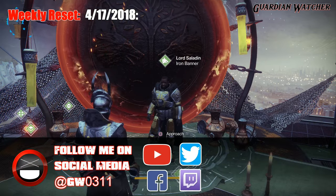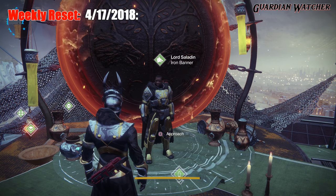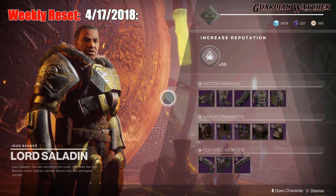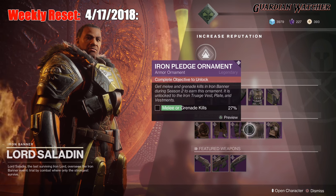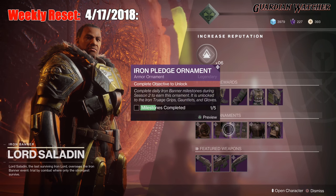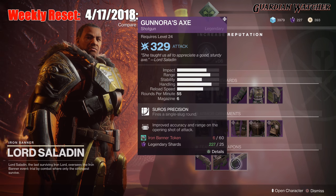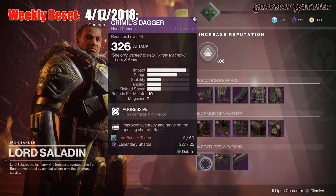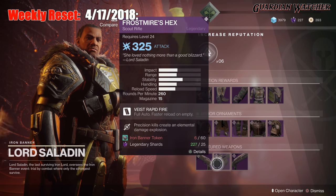For those who may or may not know, Iron Banner from now on, as of this day, will be 6v6. We're going to check out what gear Lord Saladin actually has. He has normal Faction Rewards gear as well as the Ornaments, and you can press Preview to find out how to get these. As for your weapons, we have Criminal's Dagger, Frostmire's Hex, and Gnora's Axe. According to Bungie, all of the Iron Banner weapons are available, and I'm going to assume the other weapons are drops you can get.